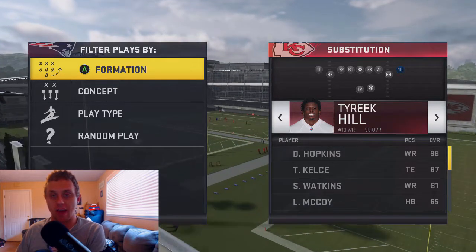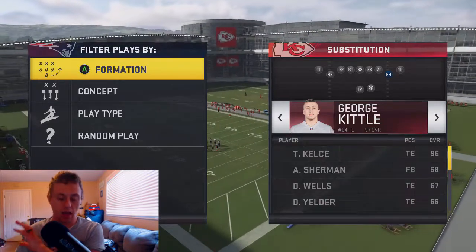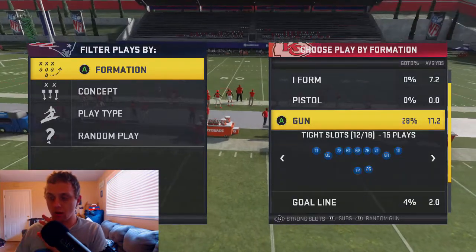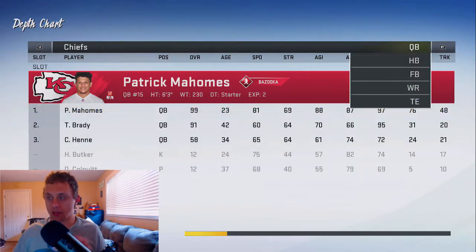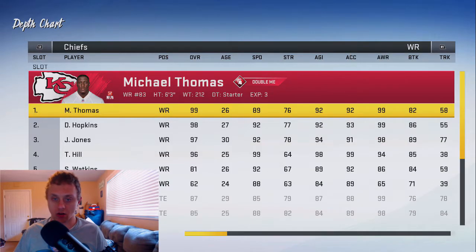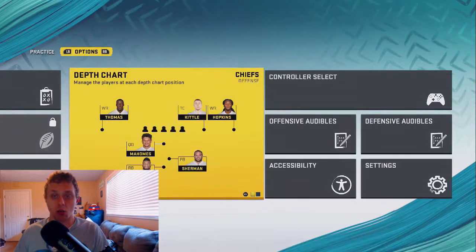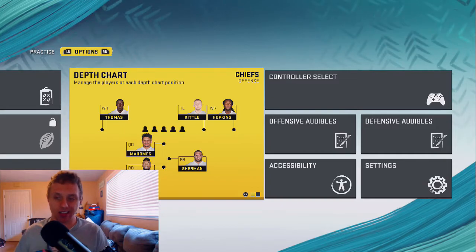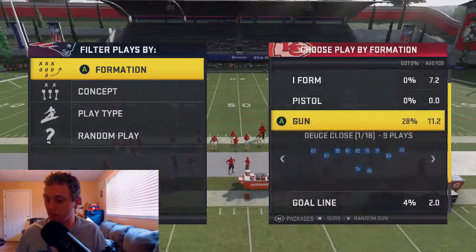We're going to go ahead and sub in your fastest wide receiver for that position, and then do not touch the tight end at all. When we go into our depth chart, the number 2 receiver is going to go in at the tight end position. You'll notice that DeHop is at number 2 — that's who's going to be going into the tight end. Be sure you have your depth chart set correctly with who you want in at tight end.